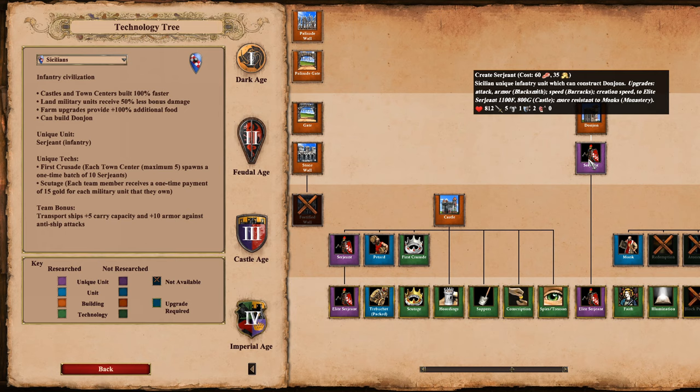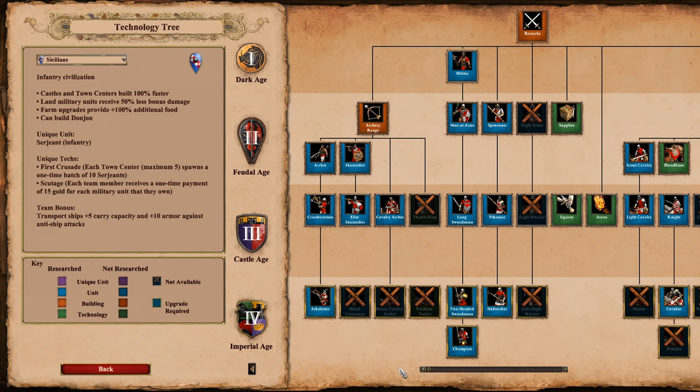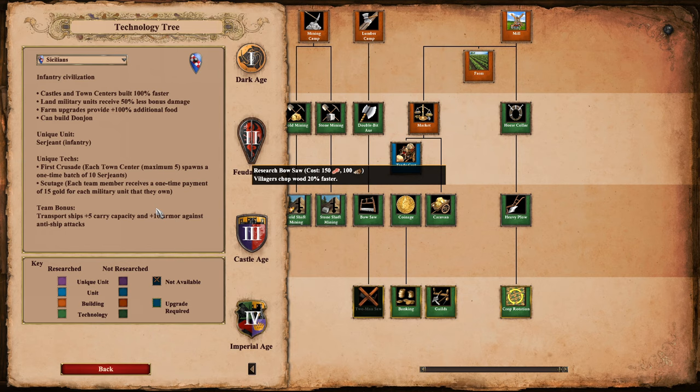The Donjon is their watchtower replacement, and they can make Sergeants from it. Sergeants only have 5 attack, so that's not that crazy, but having towers that make military units in Feudal Age — that's a concept that seems kind of crazy. Also, farm upgrades give 100% additional food, so instead of like plus 75 food it's going to give double that — that's how I'm interpreting it right now.